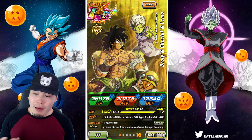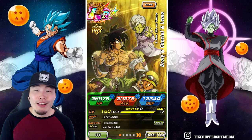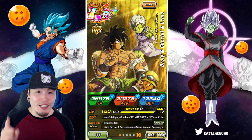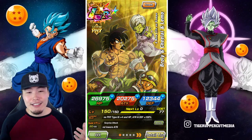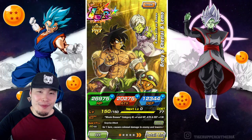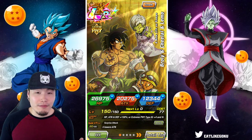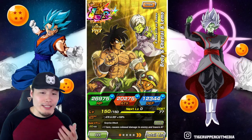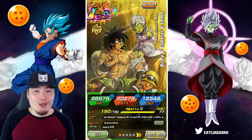The banner drops in about a day and a half, depending on when you're watching this. Along with the INT LR Rose, who I also did a showcase for — feel free to check that out after this one. I've said many times that most people should probably be skipping this upcoming banner with Broly and Rose, but the ultimate decision is up to you, so let's jump into it.